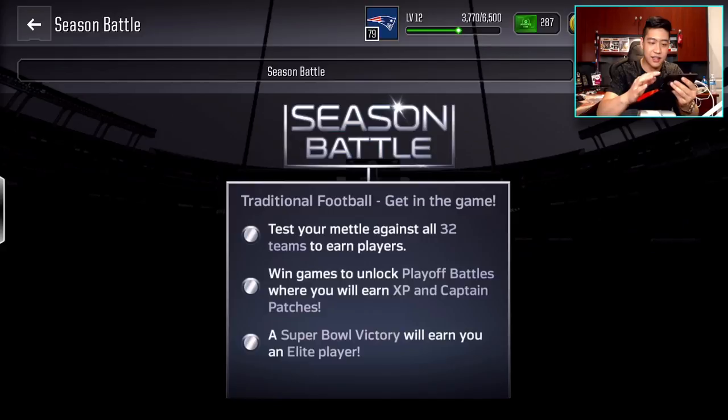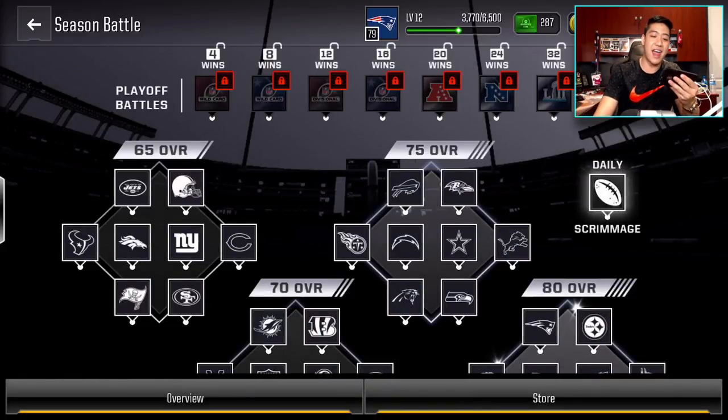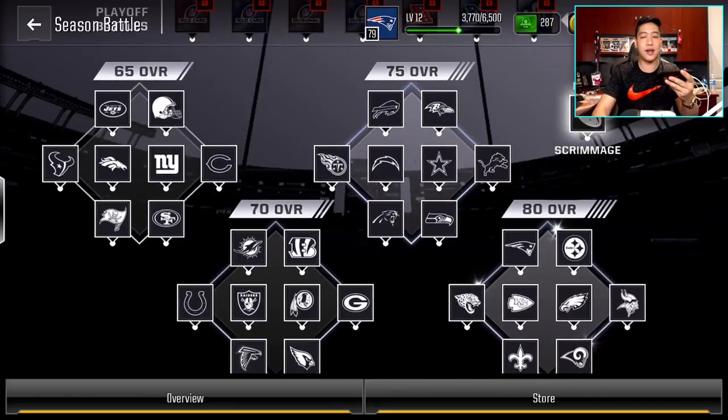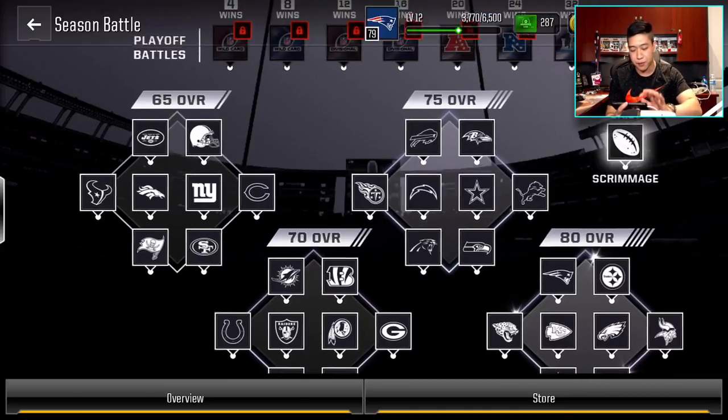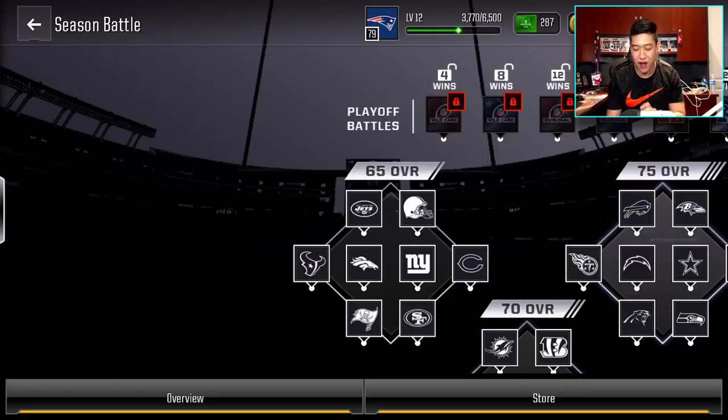We already saw this page so let's click continue. Here we go — you have every single team. We've got the not-great teams and they're the 65 overalls. Some of them are a little questionable, like the Texans at 65. I feel like they're going to be really good. The Browns of course are going to be a lot better this year. If you guys beat the 65 overall teams, you will get a silver player pack.